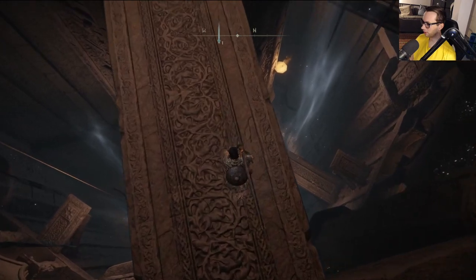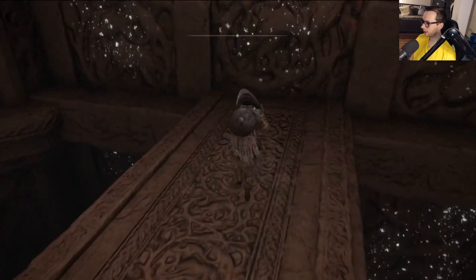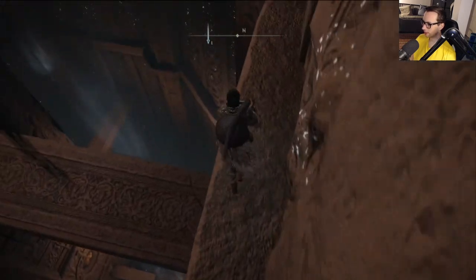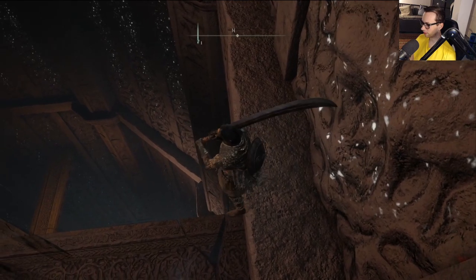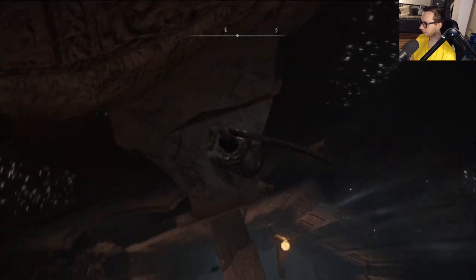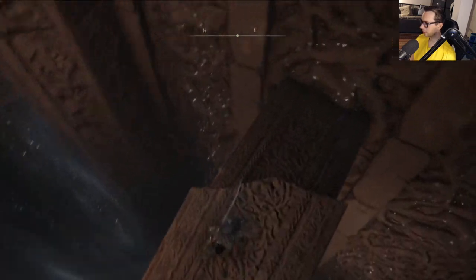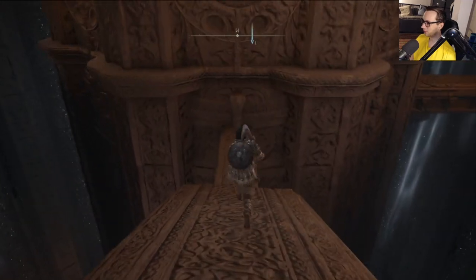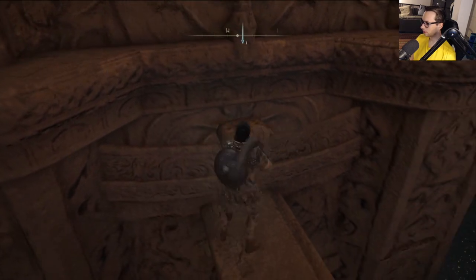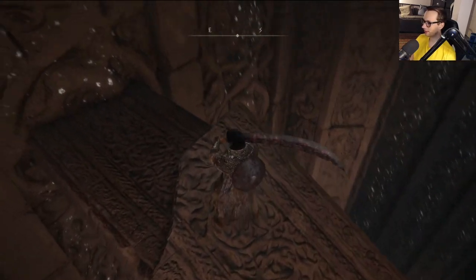Judging by how strong these guys are, I'm not sure coming here is the smartest idea. I got to a point here - I was jumping down and down and down, but I got stuck. I think it was because of this ledge which breaks. I cannot believe that doesn't make you take fall damage. I hate platforming - I still hate platforming in this game.